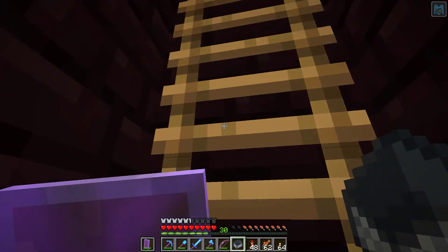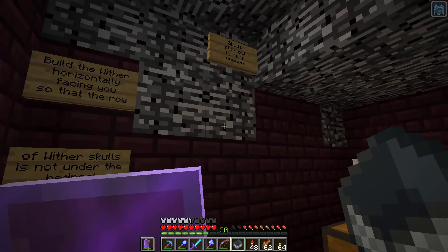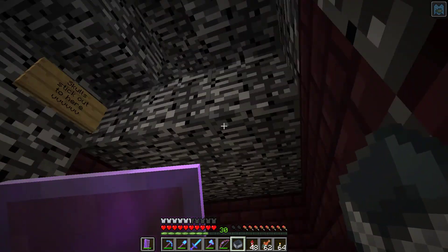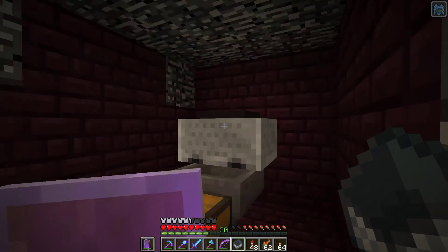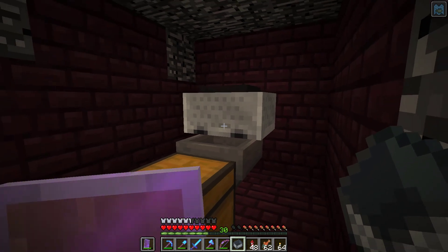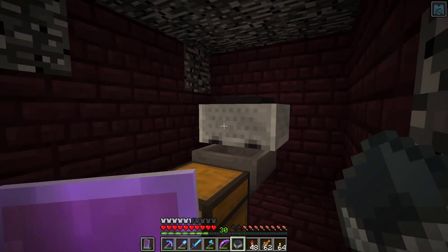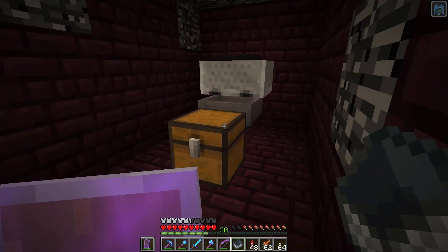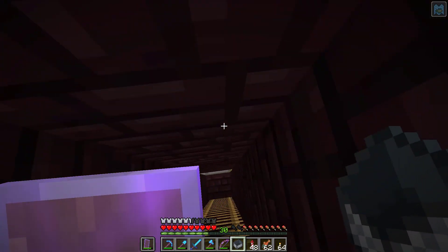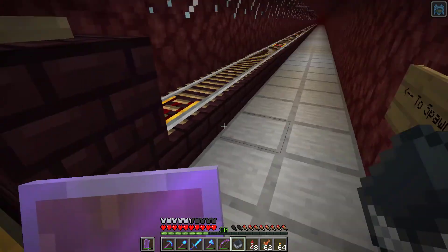This ladder up here goes to a wither killing machine. Basically you put your soul sand right there and your skulls out here on top, and what happens is the wither will spawn with his head stuck in the bedrock and his body stuck on these carts. Those carts count as entities, so that will automatically suffocate him with max entity cramming and give you a nether star for basically no work. You just stick him in there, pop back down the ladder, and you're good to go.